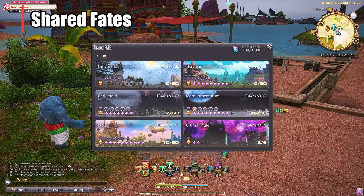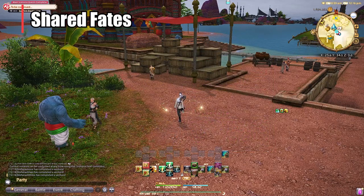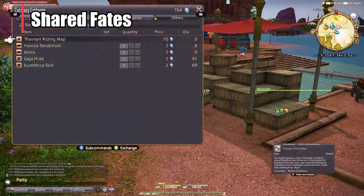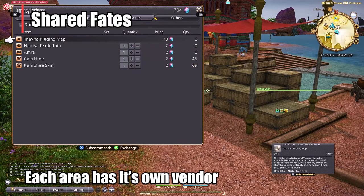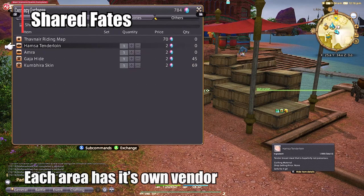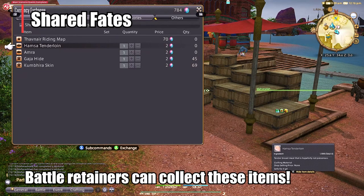The reason you want to do these is you'll actually get gemstones for the rewards. I have 784 gemstones out of a thousand right now. Each area has its own gemstone trader — in Thavnair, the gemstone trader is right at the beginning Aetheryte. These are really great because the rewards for rank one and rank two are like the battle rewards you'd get for your battle retainers that you send out on ventures.